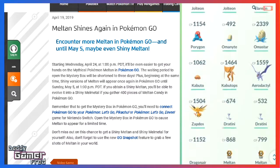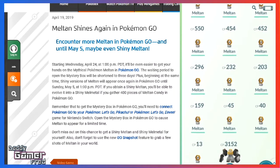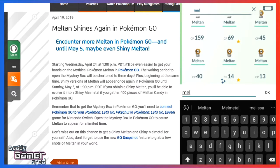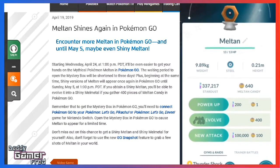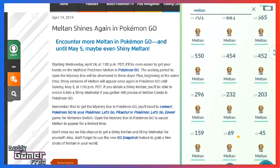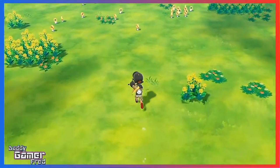My personal strategy is to have at least one Shiny Melmetal and one Shiny Meltan in both games — one set in Pokémon GO and one set in Let's Go Pikachu and Let's Go Eevee. I also recommend future-proofing by catching as many Shiny Meltans as possible. Hopefully we'll eventually be able to send Pokémon from GO into Pokémon Sword and Shield — a Shiny Meltan or Shiny Melmetal in Sword and Shield would be huge.